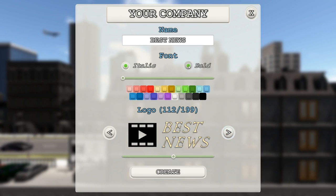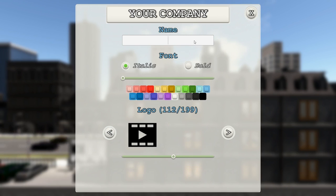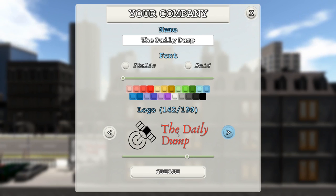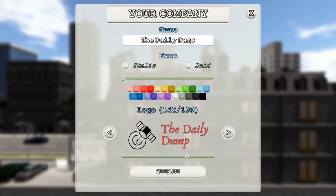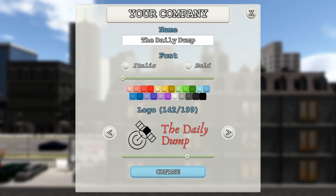After some thought, the name is 'The Daily Dump' — because it's a daily dump of all the news and important things that you, as a concerned person of the world, need to know. The logo is a satellite with a pointy bit — news comes from space via satellites, or something. So let's create the Daily Dump.